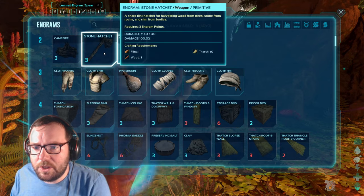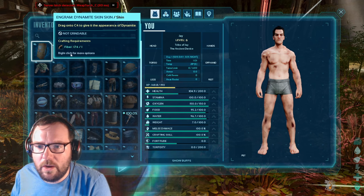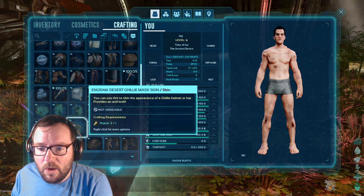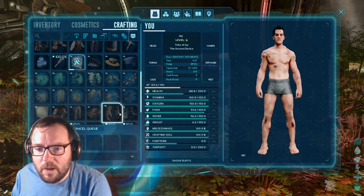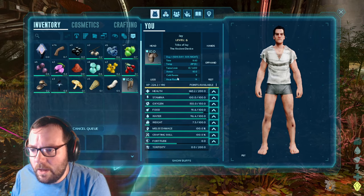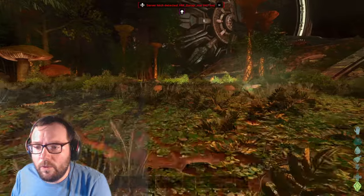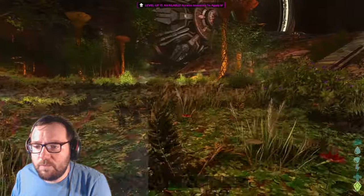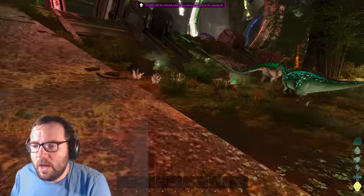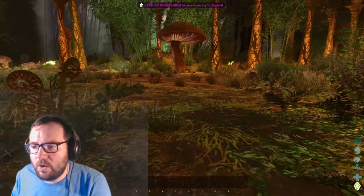Let's get the cloth armor, as well as the spear and the stone hatchet. First we need a stone pick — we need some stone for it. A lot of the Bob's Tall Tale skins we haven't seen before. We got a Steampunk Rock Drake Saddle skin and a Steampunk Structure skin. I can't wait to try that out. With the fiber we have, let's start making clothes. We got Equus as well. We should probably tame a horse at some point, but I don't think we're ready just yet.